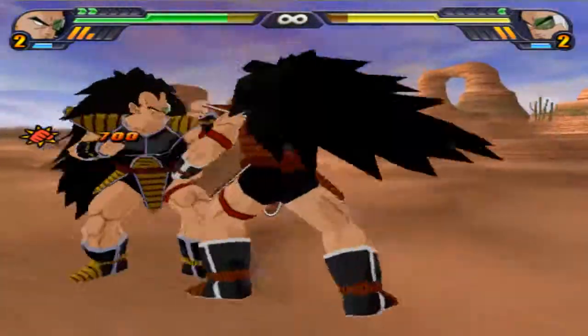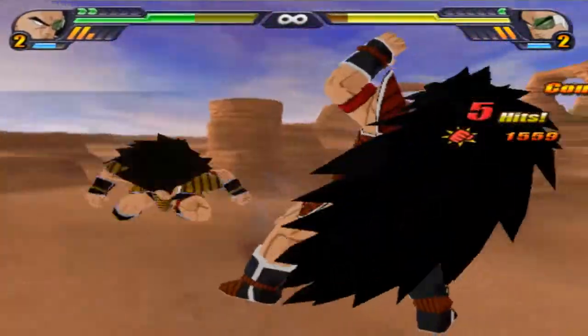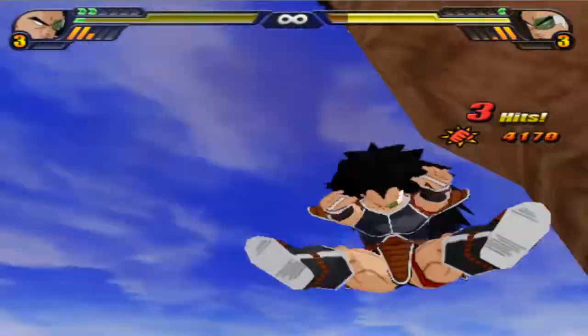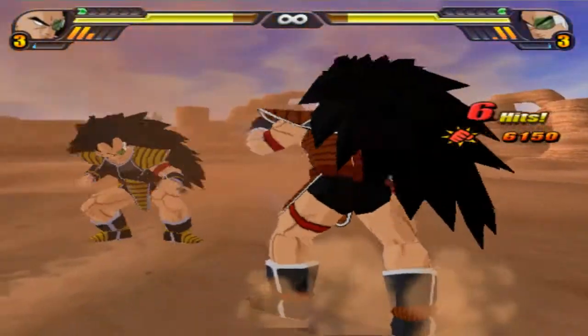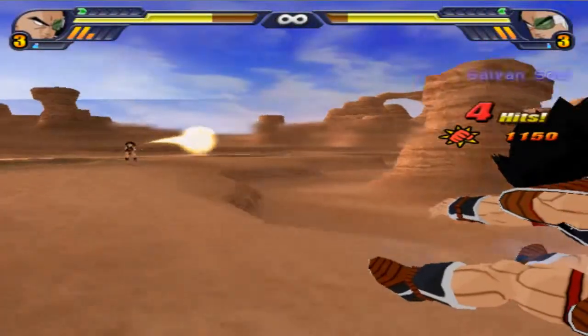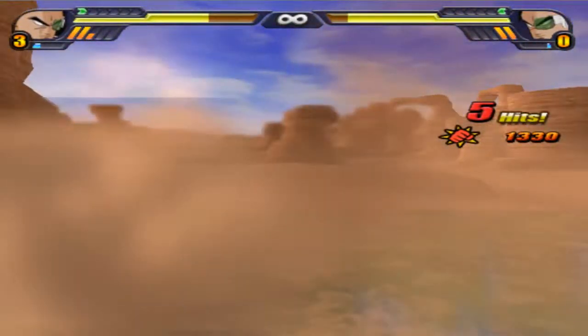Default is doing pretty well, about a bar ahead of Gohan right now. I definitely see where you're coming from when it comes to him only wanting to do melee. That was a pretty good combo from Gohan — it's pretty much evened out this fight. Gohan sells it and connects.